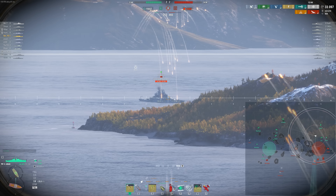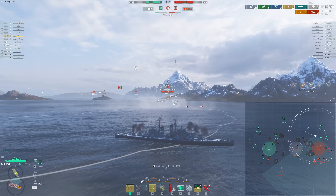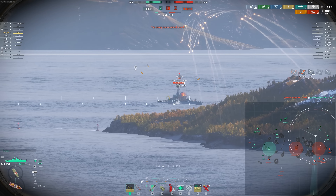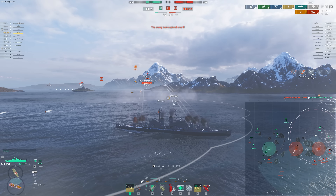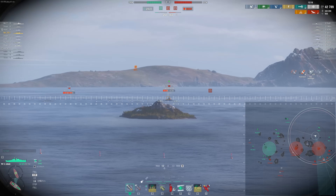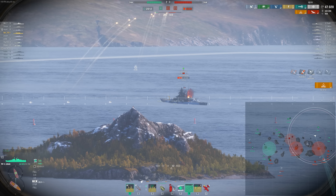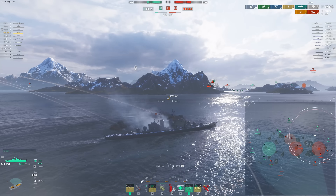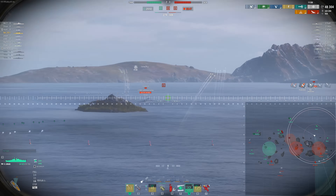The smoke is almost out — 50 seconds left — let's use it to farm a little bit. Getting ready to kite away. We're trying to stall the enemy team. This is a great example in randoms of the enemy team pushing on the flank I'm actually on — that certainly doesn't always happen. Torps coming in and we don't have hydro, so that's a little spooky. The smoke is starting to run out. There's the Cleveland.